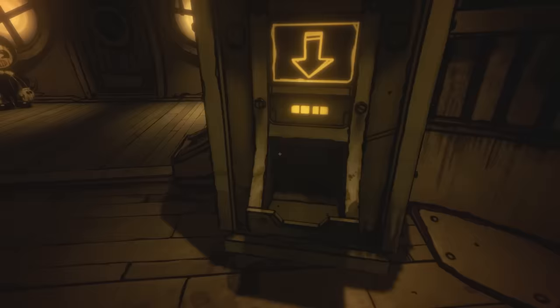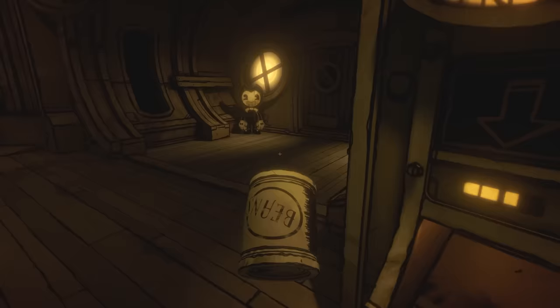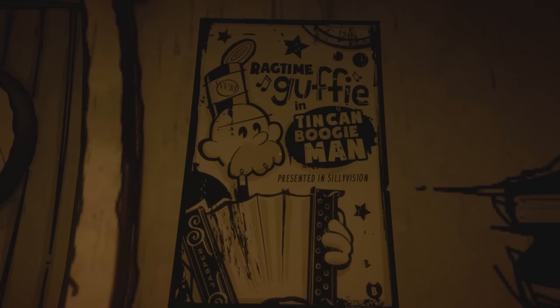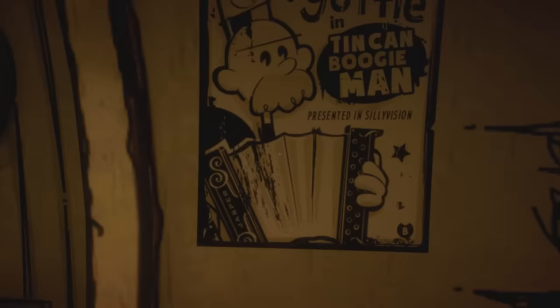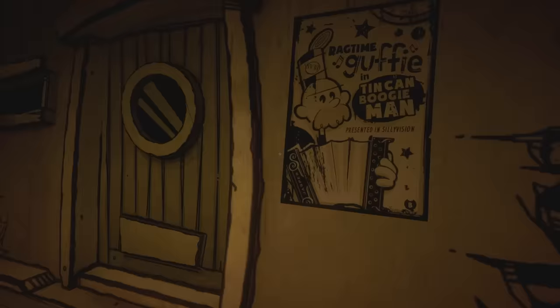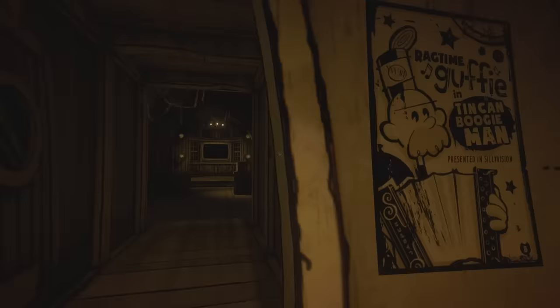I just ate the can of beans. I didn't realize you can actually eat this — you can eat the baking soup, I don't know if it does anything, but you can eat the beans. Wait, what is this? 'Ragtime Guffy in Tin Can Boogeyman, presented in Silly Vision' — so that guy we keep meeting is called Ragtime Guffy. He's a new character, he's playing the accordion there. I don't know if we got that because we ate the can of beans, but you can see a new poster. That's something new we hadn't unlocked last time.